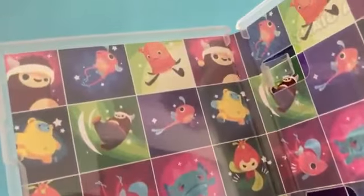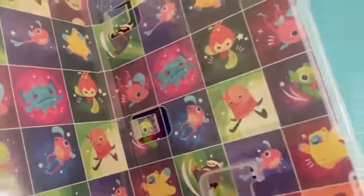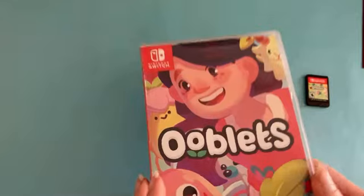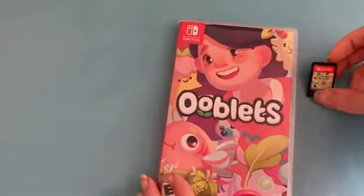The town is beautiful, you can explore it, and one of the best things is you get to meet Ooblets — these beautiful creatures that are fun, unique, and love to dance. And on the inside of this case, it is filled with pictures of them. I love that the case is so colorful and really exudes the style of Ooblets.